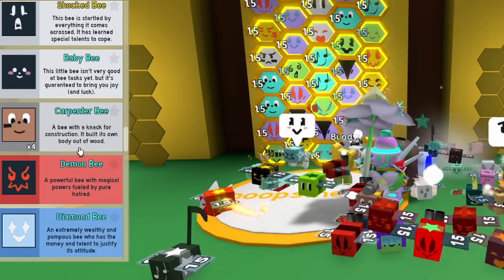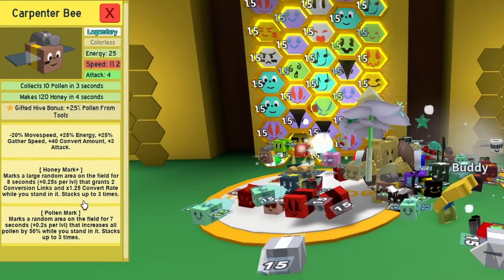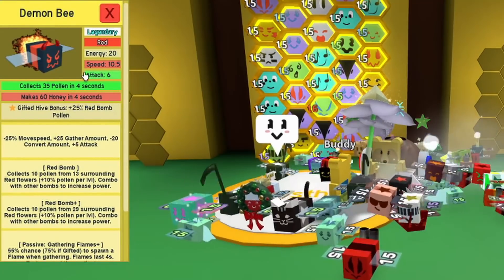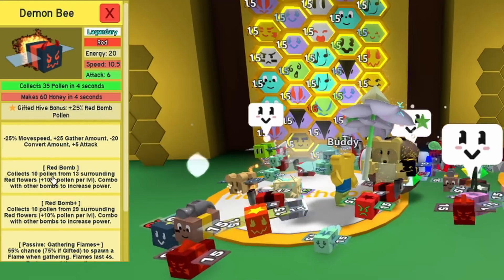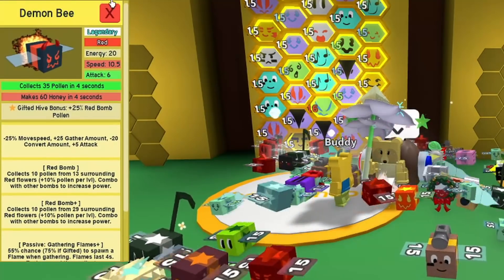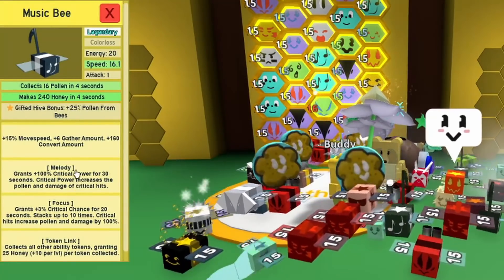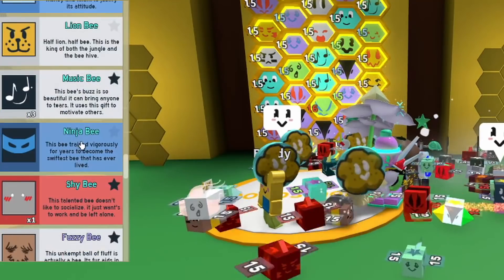I do want to get a demon bee — it has very good attack, gifted hive bonus of 25% red bomb, a red bomb token, and gathering flames, so that's handy. I'll try to get that one later. Music bees — I've got three of these for the melody focus and token link, which is going to be pretty powerful. Shy bee has 10% red pollen and red boost and red bomb combo.